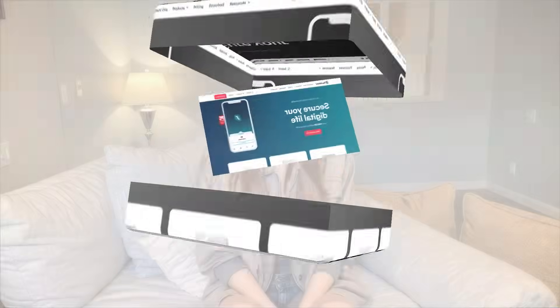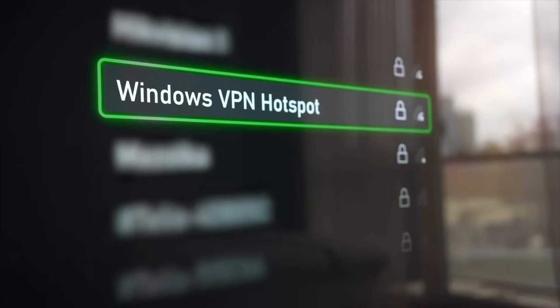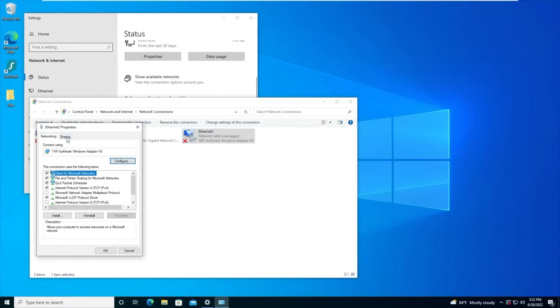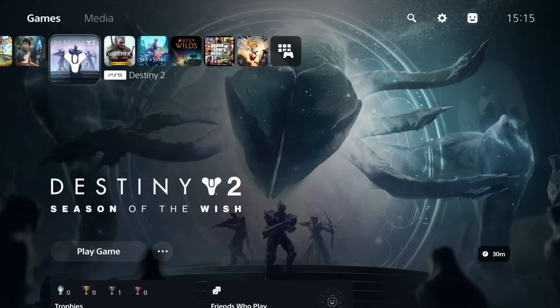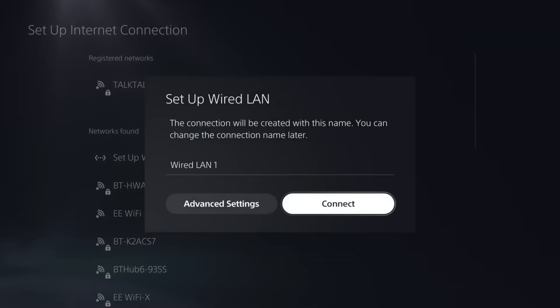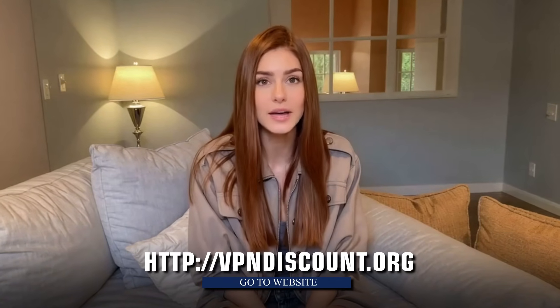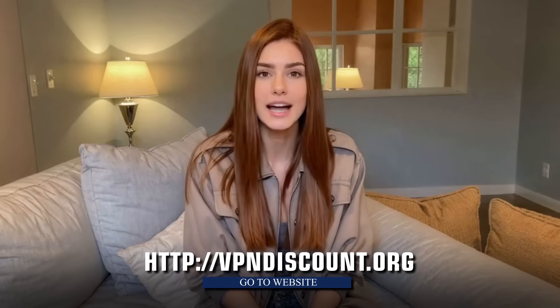Next up is using your PC as a VPN gateway. This method is more flexible. You install the VPN on your Windows PC, and then connect your PS5 to your PC using an Ethernet cable — the VPN connection will be shared from your PC to your PS5. For this, you need a Windows PC with Wi-Fi and Ethernet, an Ethernet cable, and the VPN installed on your PC. After you connect your PC to the VPN, go to the Network and Sharing Center on your PC and enable Internet Sharing. Then connect your PS5 to your PC using an Ethernet cable. On your PS5, go to Network Settings, select LAN Cable as the connection type, skip the proxy, and test the connection. The benefits of this method are that it's flexible and allows you to switch VPN servers easily. The downside is that your PC needs to stay on and connected, and it only works with Windows.